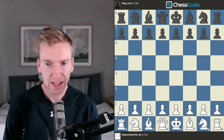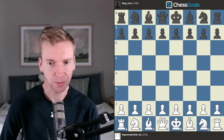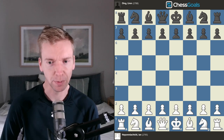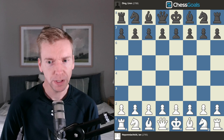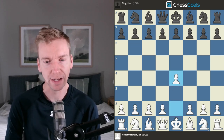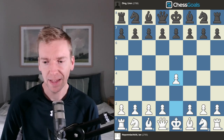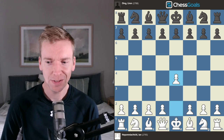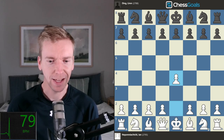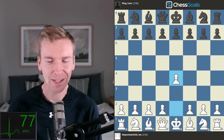Game number nine of the FIDE Best Ever World Chess Championship. We have Jan with the white pieces and Ding with the black pieces. Will we see a Ruy Lopez or a French defense? We have one E4 by Jan. Keep in mind Jan is up one game in the match. This game has some excitement coming up, and we're bringing on a heart rate monitor so you can see how high my heart rate spikes.